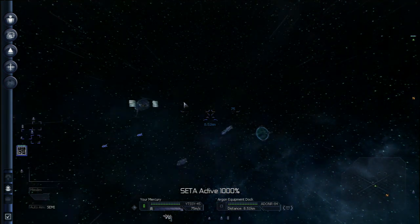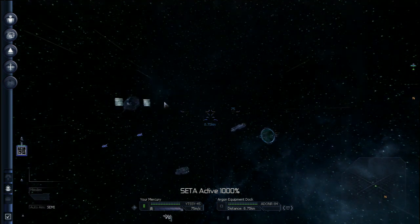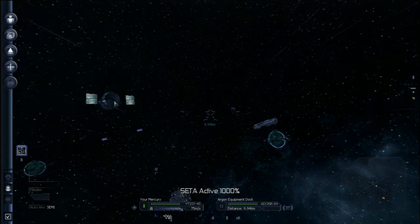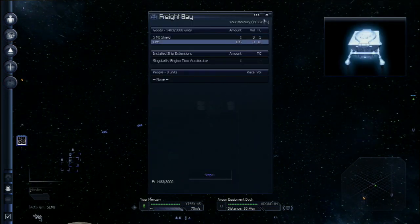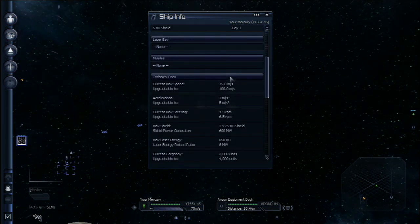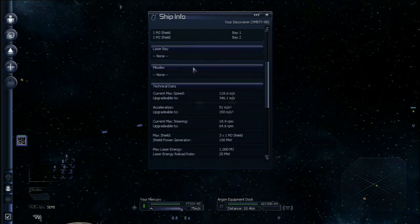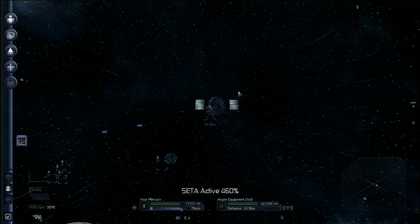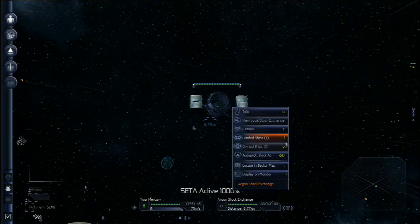You won't have to do any combat, at least with this starting scenario — you really won't be doing combat for a while. Later on you will, and you need to keep in mind that each ship has a certain kind of shield it can use: five or one megajoule, 25 and upwards from there, up to maybe 200. They also have different kinds of lasers, each with different advantages and disadvantages. Sometimes a ship that seems relatively puny can be outfitted with missiles that make it really powerful.